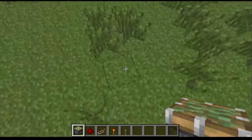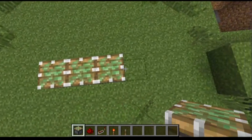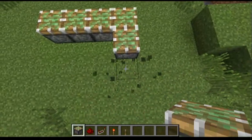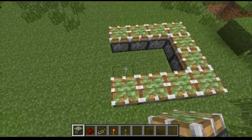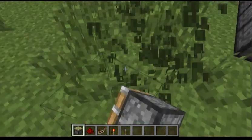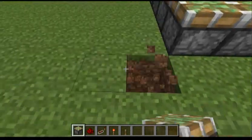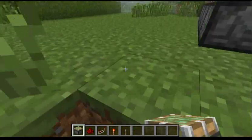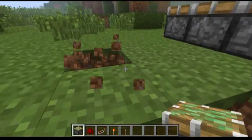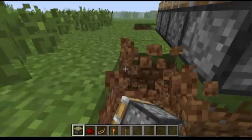The first thing you want to do is find a 4 by 4 area. So look — 3, 4, 5 — so there and there. Now what you want to do is dig out three blocks out from the pistons.